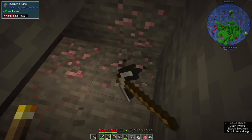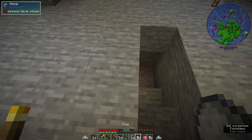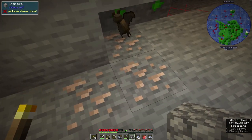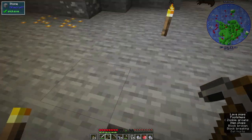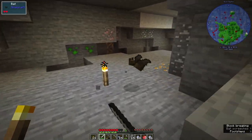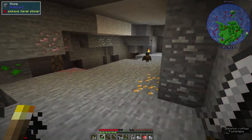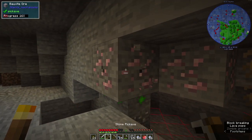There's bauxite - we'll get that as well. There's just so many ores, it's ridiculous. This is also a huge cave. I went briefly into a test world and the caves in this pack are just absolutely huge. There are also some very scary things in the cave. Die bat, I don't like you - get out of here. We're just gonna let him live for now.